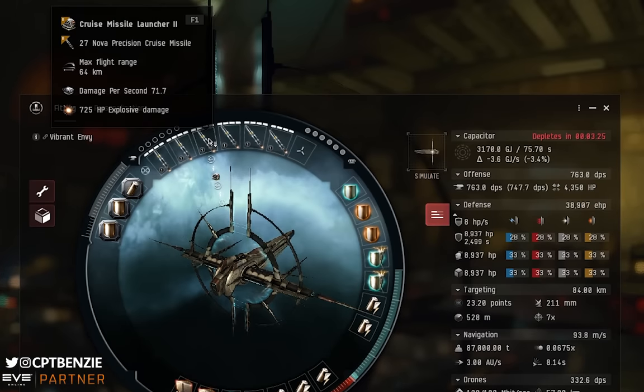For the high slots I've gone with Cruise Missile Launcher IIs. You can get away with Launcher Is, but I like having precision cruise missiles — they're much better at applying damage to the smaller, faster targets inside C3 ratting anomalies. If you're struggling, you could swap to rapid heavy missile launchers for similar but slightly lower DPS. Remember we're going up against Sleepers, who have an omni-resist profile, so any damage type works. I carry Nova precision cruise missiles primarily, and Fury for battleships.